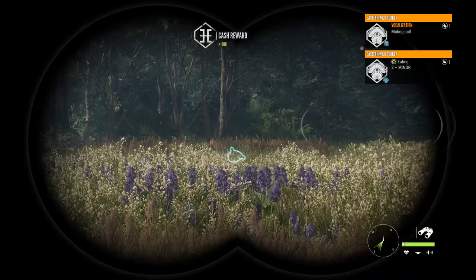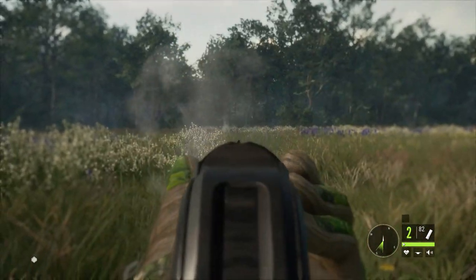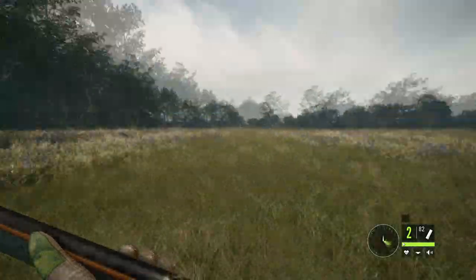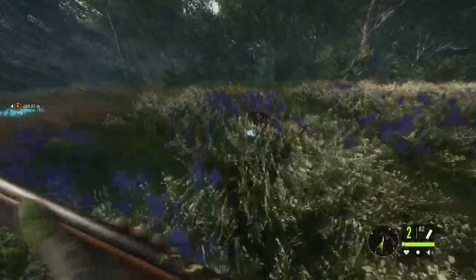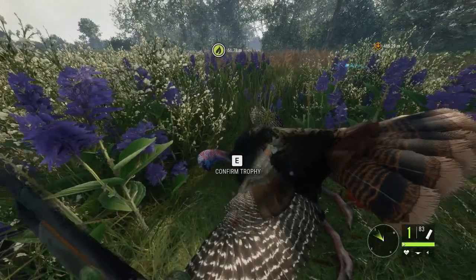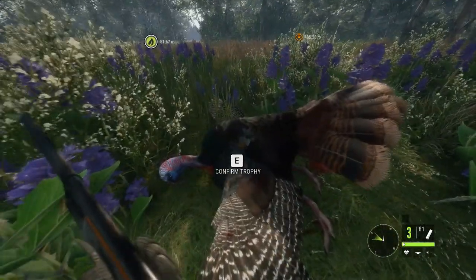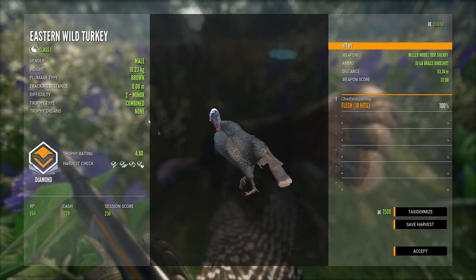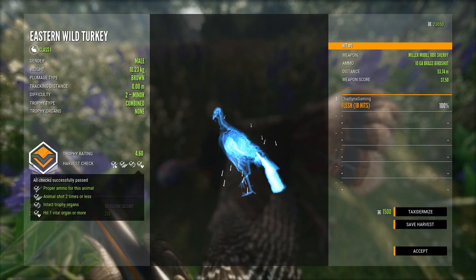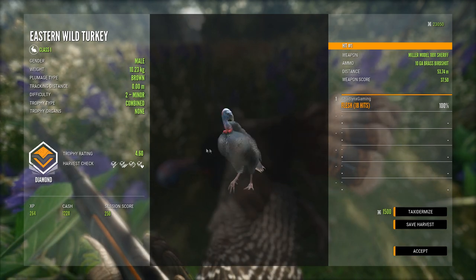He's not alert — still doing those mating calls. Might flee right here. The 10-gauge shotgun does it, folks — look at that nice tom. I'm surprised I haven't really played with the 10-gauge shotgun much, but I'm surprised this thing does some damage. 100% diamond trophy, combined 10 kilograms, brown level 2 male, 100% XP — a diamond turkey! Let's go — it's my first diamond on PC.